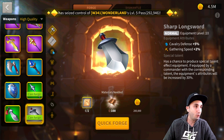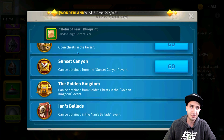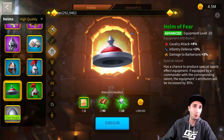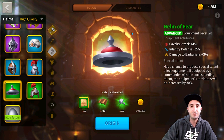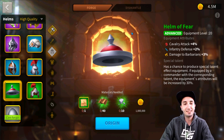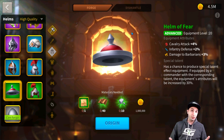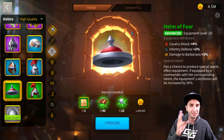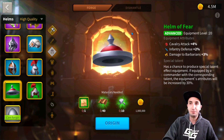The next piece of equipment is the Helm of Fear, which you can get out of the Tavern, Sunset Canyon, or Golden Kingdom. I opened an equipment chest key and got one of these full sets, so it's fairly simple to get. This is the third piece of equipment I would recommend to create — it gives 4% cavalry attack. Cavalry equipment is very predominant on leather, so make sure you're consistently crafting leather.